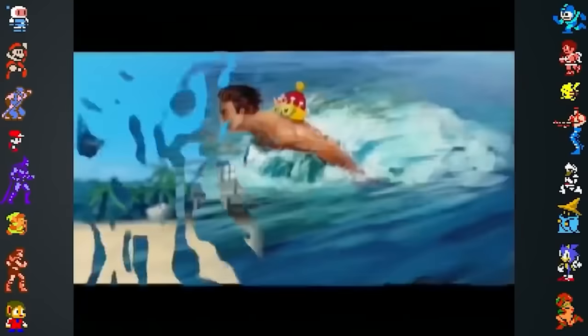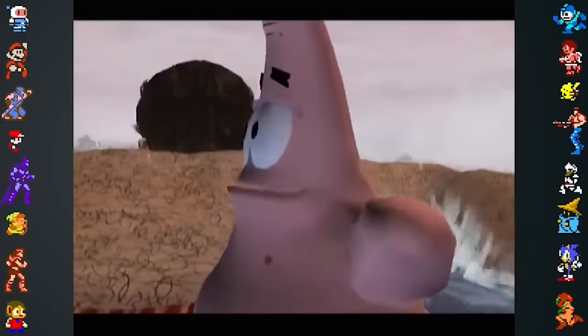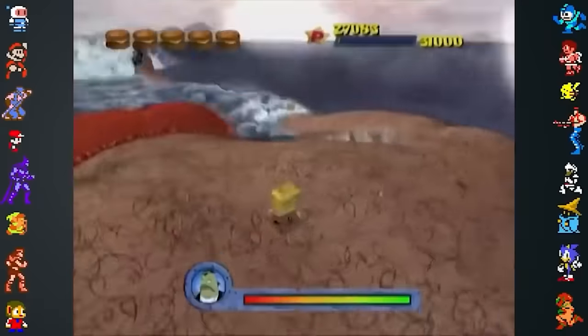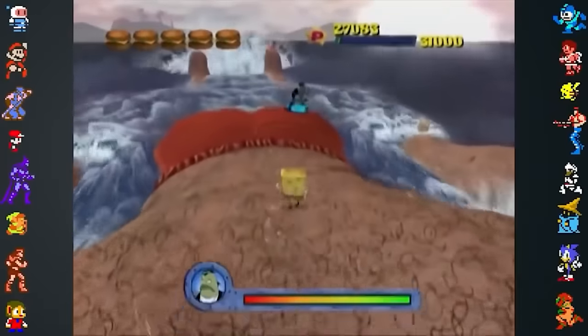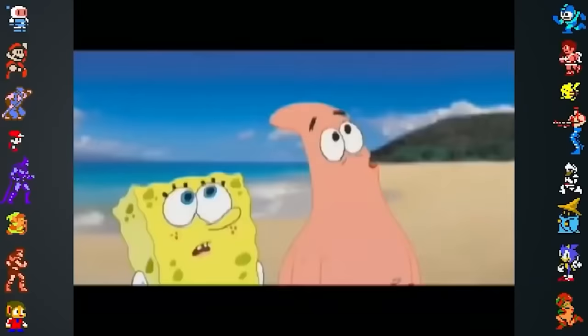Later in the game, when SpongeBob and Patrick arrive on the beach and meet David Hasselhoff like they do in the movie, he's never actually referred to by name. This is likely because the publisher THQ lacked the licensing rights to use his name and likeness. Instead, the character just vaguely resembles David Hasselhoff.